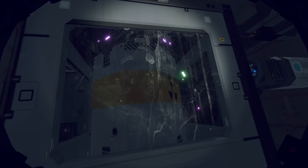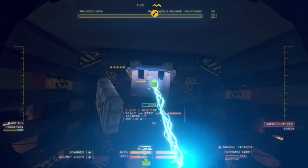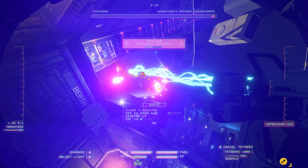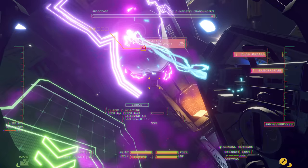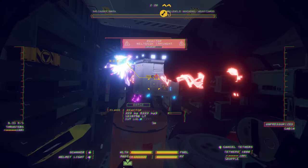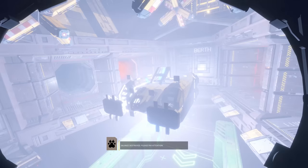The most valuable part of the ship is the reactor. As soon as you release it from its casing, it will begin to send out powerful electric bursts that can harm you or damage the surroundings, causing devastating chain reactions. Failing to deposit the reactor before it counts down will unleash a powerful explosion, obliterating anything around it.